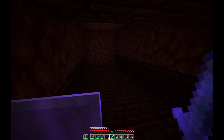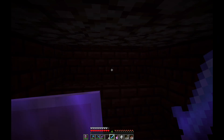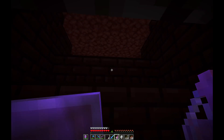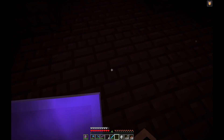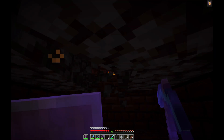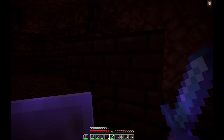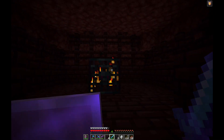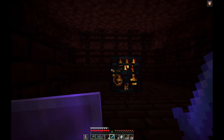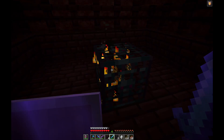Now we've got some fire resistance potions we're back in the fortress with some protections up in case wither skeletons come along. We're back at the little spawner. I put on the fire resistance - I always thought that once you're on fire in the Nether that's it, you're gone. But it's just lava and blazes don't actually hit hard at all.